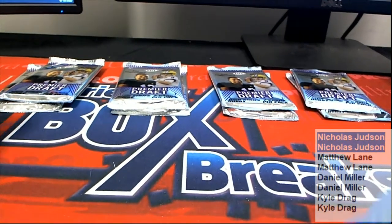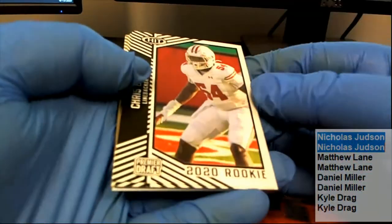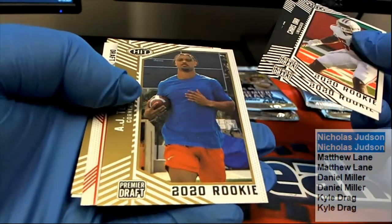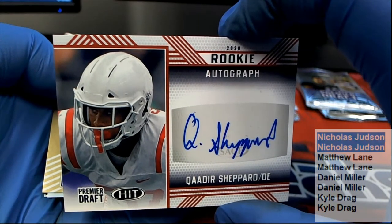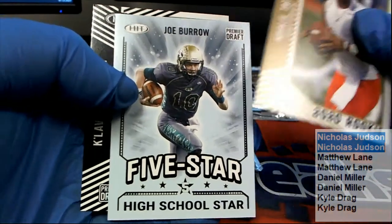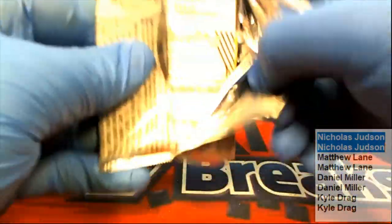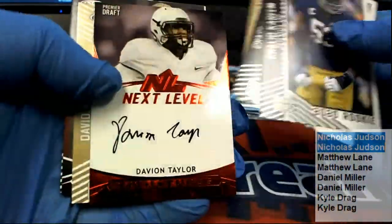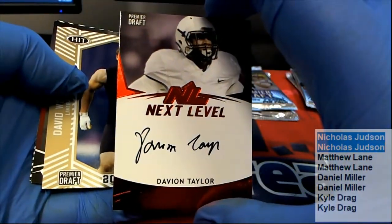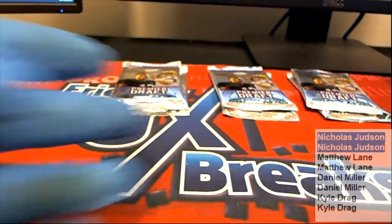All right, let's see what we get for Nick J. Draft card right there — Shepherd, very nice. Burrow, also for Nick. Kareem. Heavy on Taylor — next level auto, lookout! Nice one there. That was Nick J.